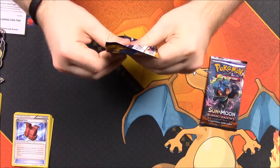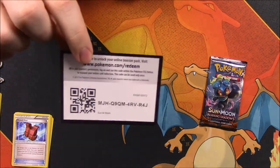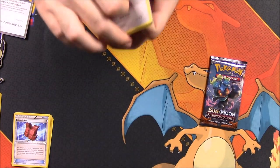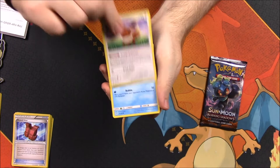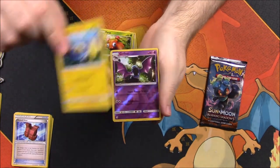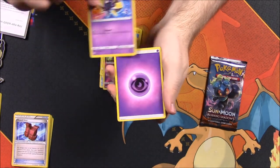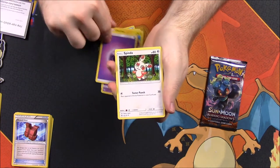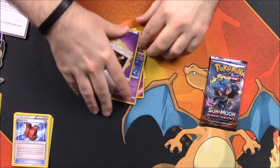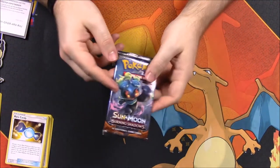Next up, we have our Sun and Moon pack. Let's hope for something good — we're not good at getting holos out of these boxes. There's the code. First up here, we have an Eevee, Doop Hider, Poliwag, Paris, Chinchoo, Golbat Reverse Holo, and a Cosmoem as a rare. Then we got a Psychic Energy, Spinda, Araquinid, and Rare Candy. The streak continues of not getting any good cards.